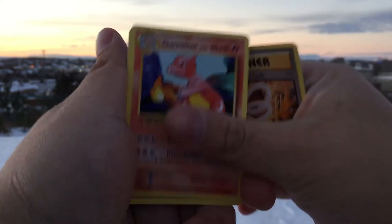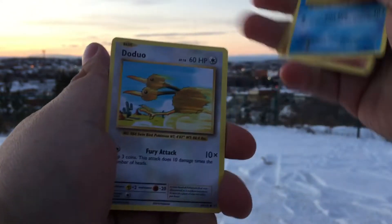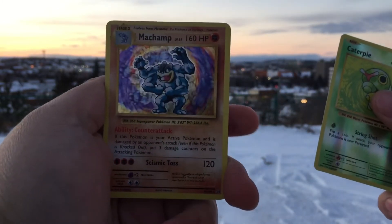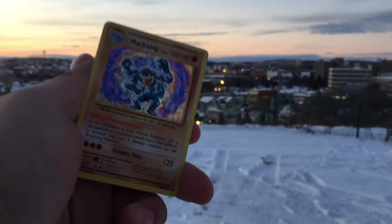Charizard Spirit Link, Charmeleon again, Super Potion again, Fairy Energy, Onyx, Staryu, Doduo, Weedle, Reverse Caterpie, and behind that... is a Machamp Holo. Ha ha, nice. Not too bad on the outdoor opening.